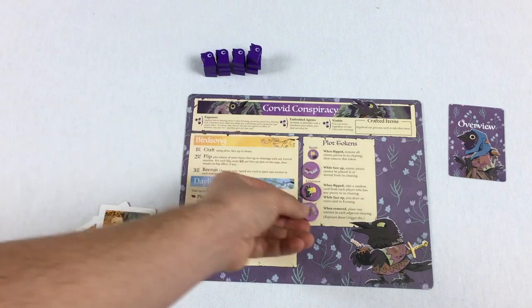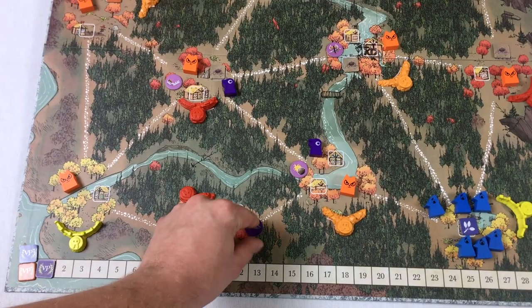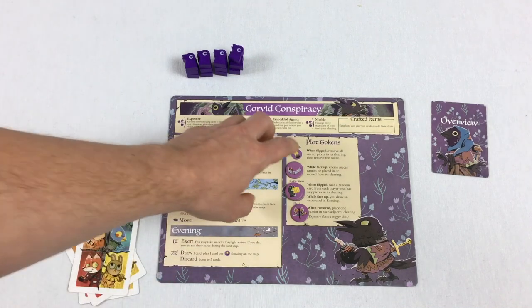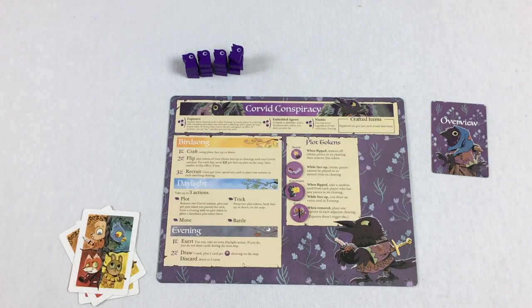Finally there's the bomb. The bomb is scary: when it's flipped face up, you remove all enemy pieces in that clearing, and then you remove the token. So the first thing each turn is to craft. Your tokens can be face up or face down, and then you flip tokens to have effects happen and score points.